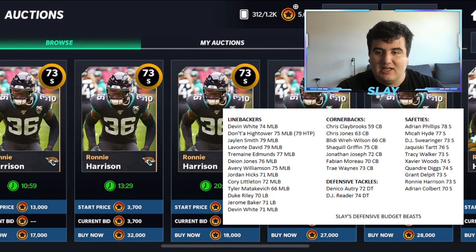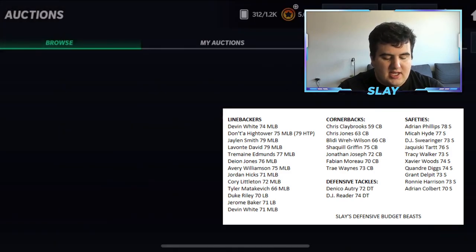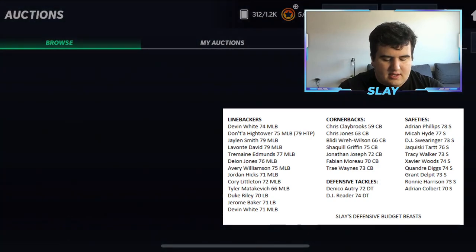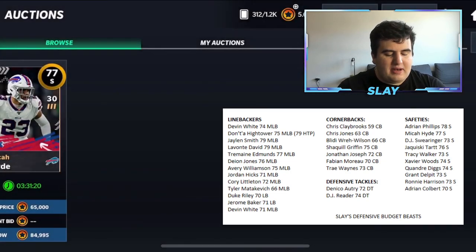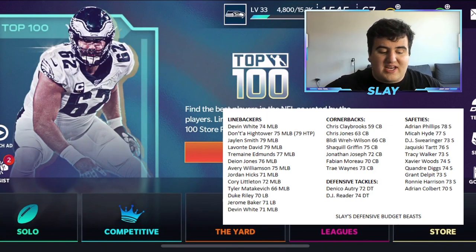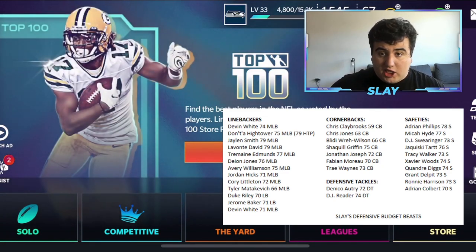For higher-end safeties, Adrian Phillips at 78 overall wasn't available at the moment. Micah Hyde at 77 overall is going for 84k — he has 84 speed, 85 acceleration, and great zone coverage, though his hit power isn't the best. Speed at safety is clutch. Screenshot this list, build your team up, comment your video ideas for the giveaway, and subscribe to the channel. Love you guys — catch you in the next one!